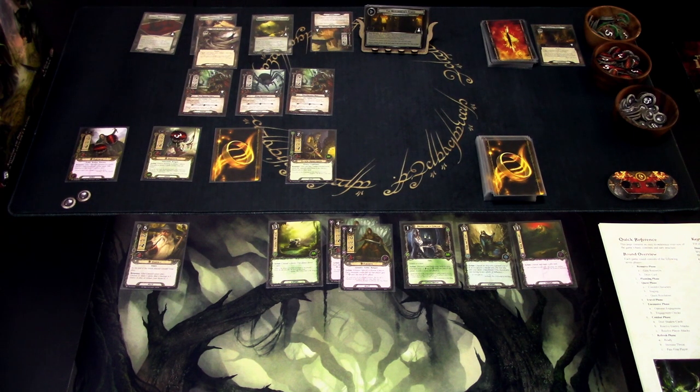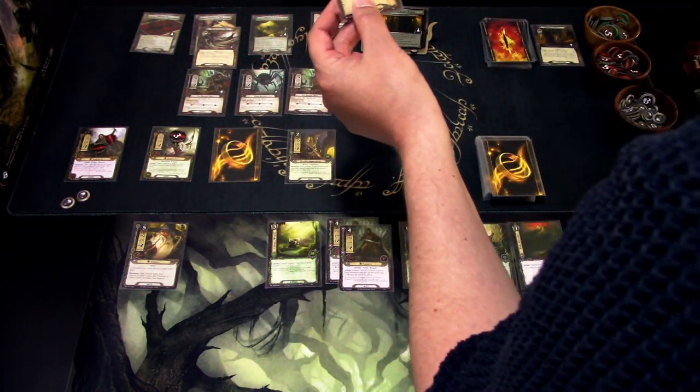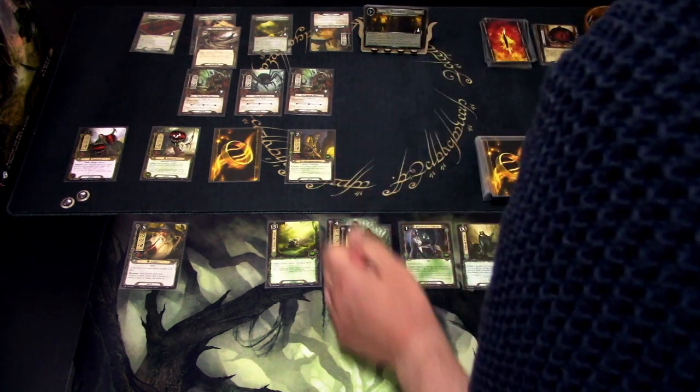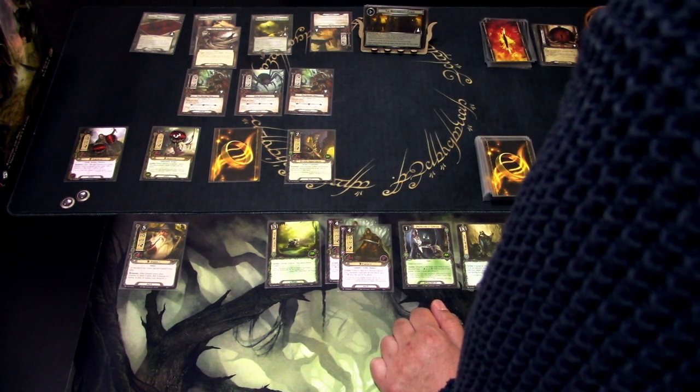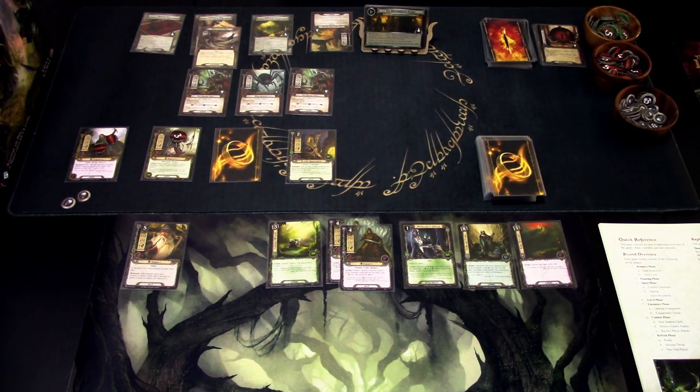We go to questing. We can't quest because those enemies are attacking and will defeat us. We get an encounter card in the questing phase — it deals one damage to an exhausted character while others take none, which is a good thing but doesn't save us. We lose by two threat, so we add two here. We go to travel phase — we are not traveling.